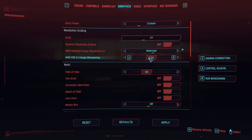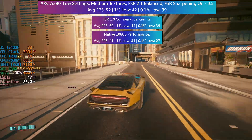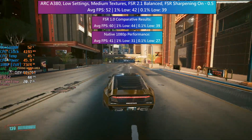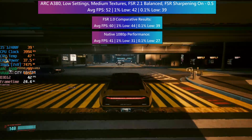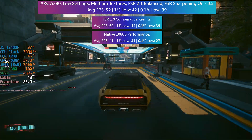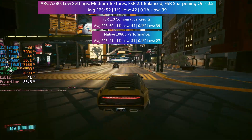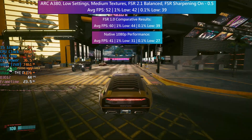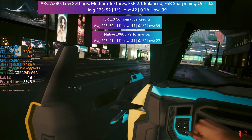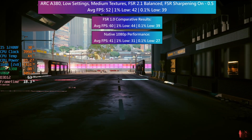Using the balanced FSR preset with FSR 2.1 in game version 1.61, Cyberpunk will perform worse than it did beforehand by quite a noticeable margin. In return for the performance sacrifice we are getting much better image clarity — one that is honestly much harder to distinguish from native. If you have a lower-end or entry-level graphics card and you want to use the same FSR preset as before, you will probably find that FSR 2.1 is more of a performance hog, and this could be detrimental to your experience if you're using a card that really can't afford to give up any more frames.